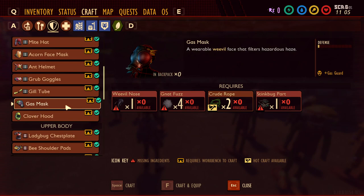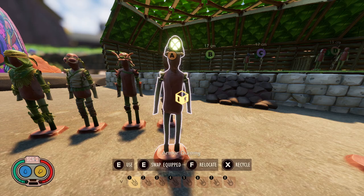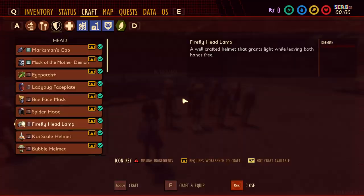Fourth on our list is the Firefly Headlamp, crafted from Lightning Bug pieces. It basically lets you see in the dark — instead of having to carry a torch. It's only really useful for going into ant tunnels or wandering around at nighttime, though nighttime is more dangerous with wolf spiders wandering the yard. It also provides no defense. I'll put it in the C category, but it'll be at the very low end — more of a C minus.